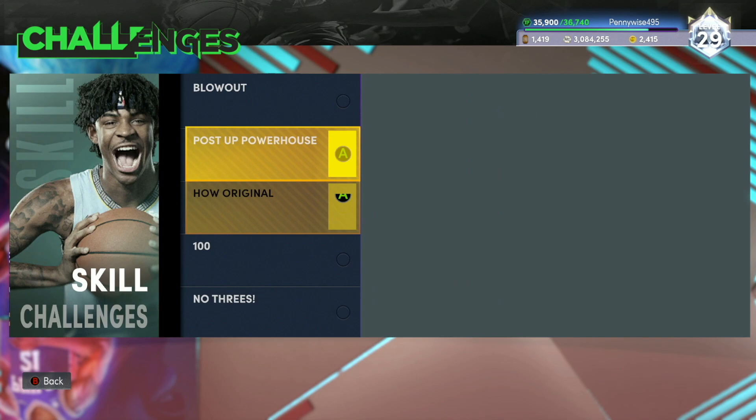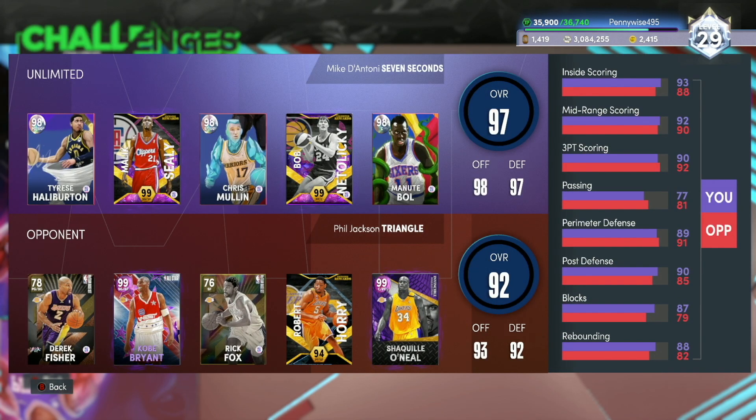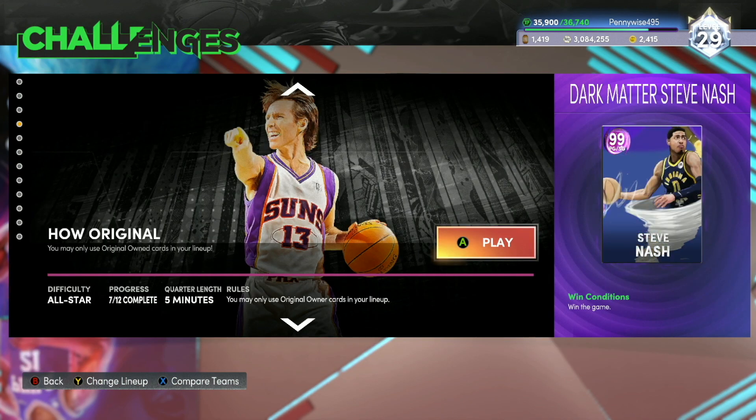The team you verse really isn't that good. Yes, there is Invincible Shaq, but then there's gold cards and a Dark Matter Kobe, so this challenge should be fairly easy.